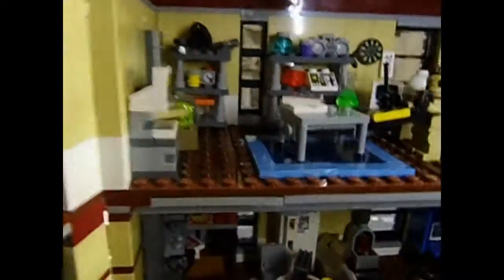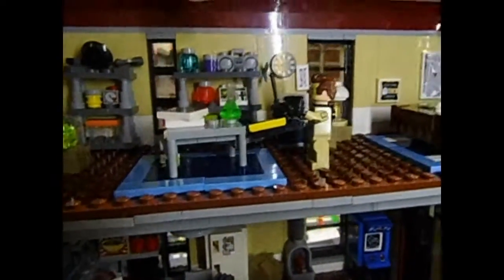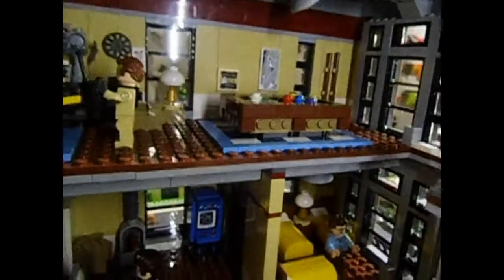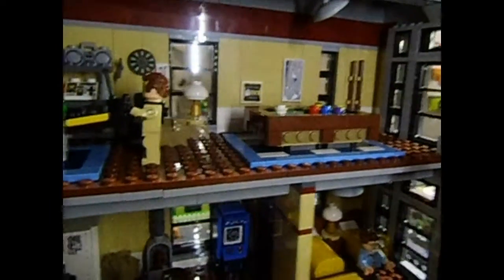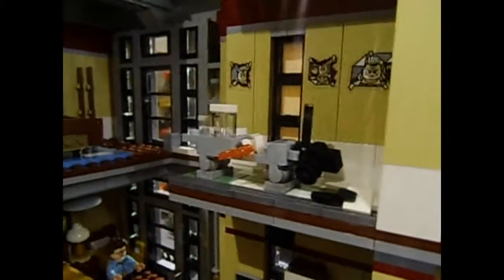Opening up this side — apologies for the shadow since the light is behind the camera. Starting on the top floor, we've got a little lab with a computer, and then sort of like a billiards room with a pool table, some keys, and a little map of the city. Sweeping onto the door as well, there's a little bathroom — actually no, that's the wrong level. We've got part of the lab again.